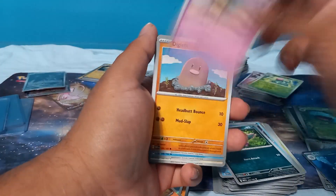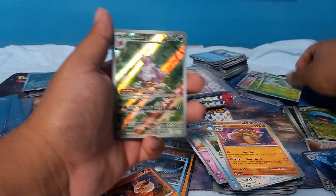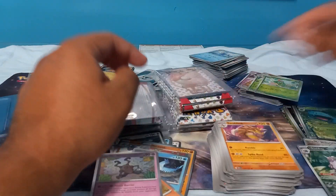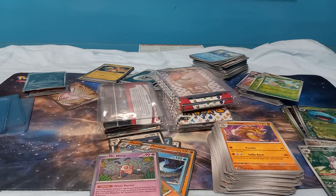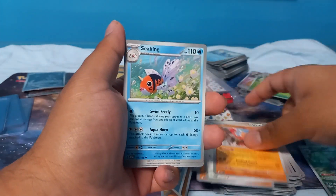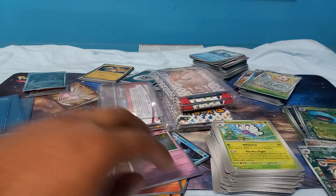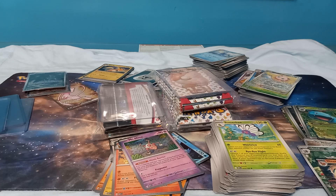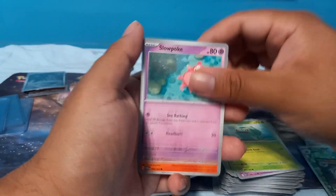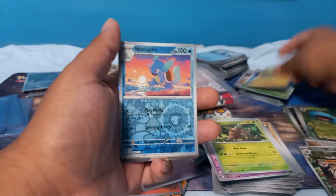Nidoran, Abra, Diglett, Kingler, Snorlax, Sandslash, Caterpie — we have a Nidoking, I'll take that, and a Mr. Mime and another energy. So we've pulled two EX full art illustrator rares. We have Krabby, Chansey, Dugtrio, Hitmonchan, Seaking, Butterfree, Poliwhirl, Jigglypuff, and a Ninetales EX.